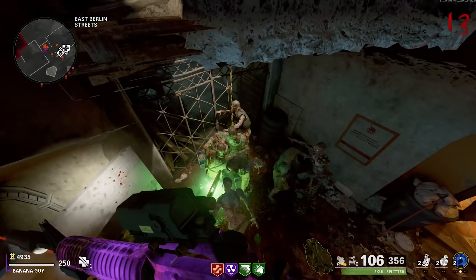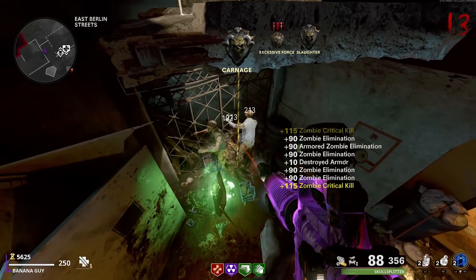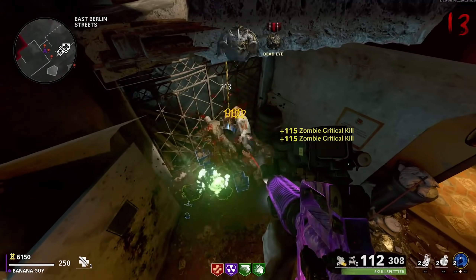All of the zombies in the game should be visible and they should pile up right down below you. Whilst in this spot, nothing in the game can hit you, and if you guys need ammo, you can either grab it from a Torment Round, or go back to where you just came from and then grab ammo and quickly go back to the spot the zombies were originally piling up.